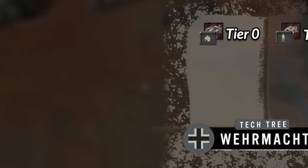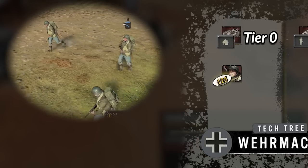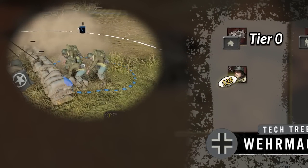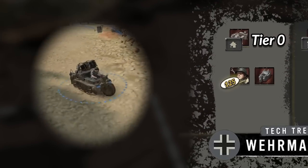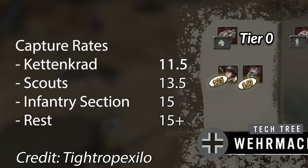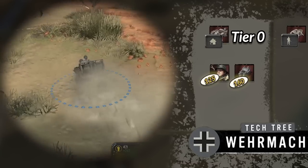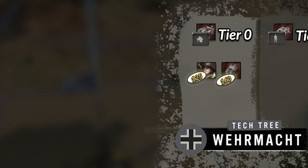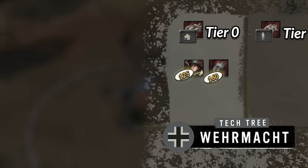In tier 0, Wehrmacht has access to this super cheap utilities unit, the Pioneer, which is your repairing, sweeper, and flamer unit. This unit is really squishy since it's only three models and has very poor combat power, though you can get the flamer to get a bit more juice out of it. Then there is also the Kettenkrad, which specializes in capturing territory as it has the fastest capturing rate in the game. It also has an amazing upgrade, which Wehrmacht can afford at the start of the game, which increases the resources from all points by plus 3, no matter if they're large or small fuel or munition nodes. This resource increase stays until the points get de-captured, meaning you want to use this on your safe points to get maximum value.